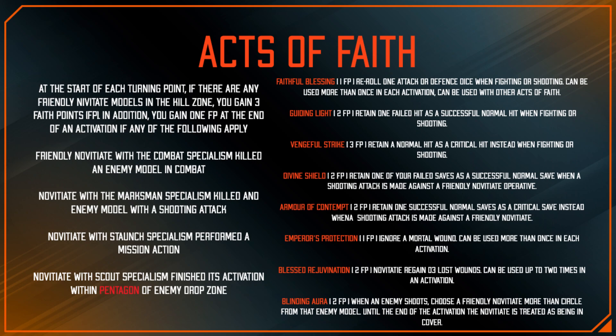Emperor's Protection: whenever you suffer a mortal wound, you just ignore it for one Faith Point. Blessed Rejuvenation: when you activate a Novitiate, you can spend two Faith Points and regain D3 lost wounds — and you can do this twice in an activation. Blinding Aura: when an enemy operative performs a shooting attack, select one friendly Novitiate operative — until the end of that activation, while that friendly operative is more than two inches from the enemy operative, it is treated as being in cover.